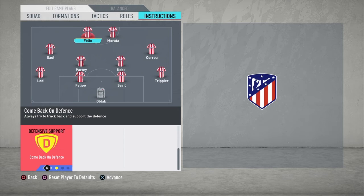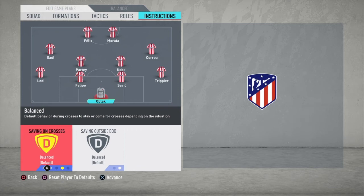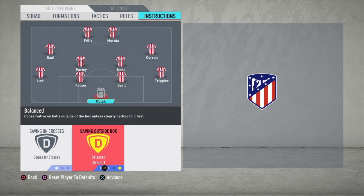We also set João Felix to Come Back on Defense so he helps the defenders and supports counter attacks. Finally, our goalkeeper Jan Oblak is one of the greatest in FIFA, so we set him to Come For Crosses to help the two defenders, and Sweeper Keeper to cover any chances that get in behind our two center backs.